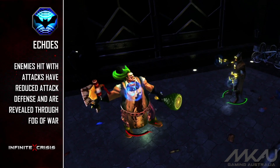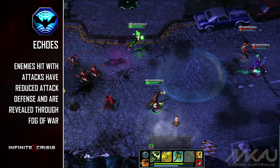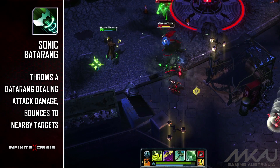His passive is Echoes, reducing enemies' attack defense with every auto attack, revealing them through Fog of War and dealing bonus damage with his other abilities. Sonic Batarang throws a projectile that bounces from the first target hit to nearby targets, prioritizing targets debuffed with Echoes.